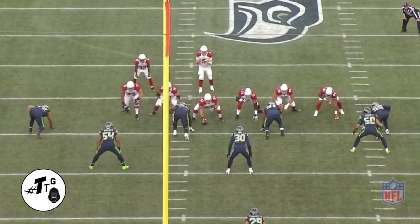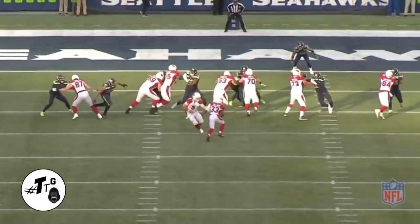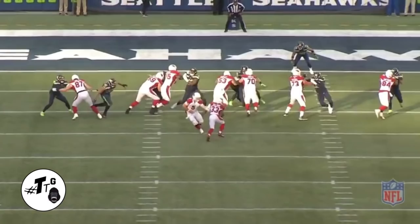In 12 personnel zone right read, Reed anchors the block and makes the play on Williams in the backfield to close it out.